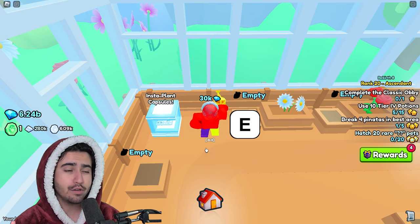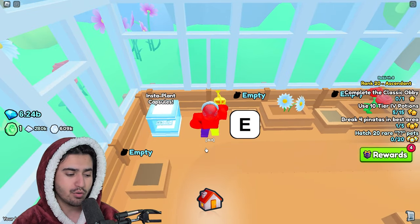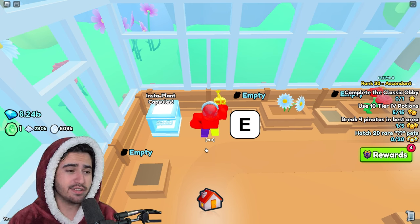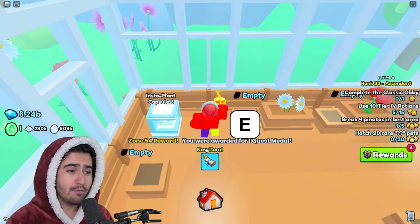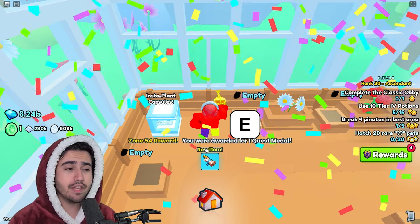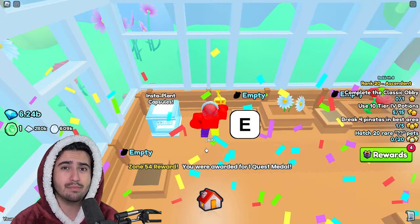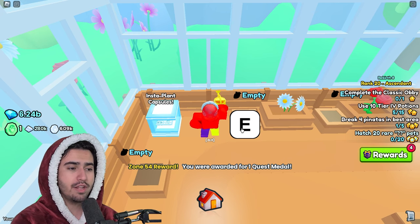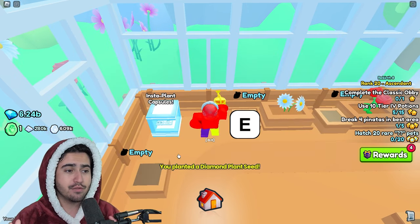One thing that a lot of people forget when doing this method is to actually jump. I incorporate a jump into my movement — record the jump like that and then you're done recording. I did those movements very slow just to demonstrate how to do this. When you're recording it for yourself, you want to make sure you're doing it as quick as possible so you can make the most diamonds in a short period of time. I'm going to play back that little recording so you guys can see it working in action.